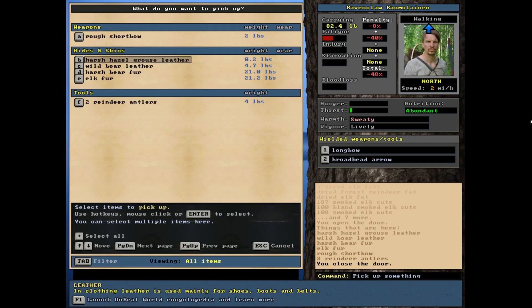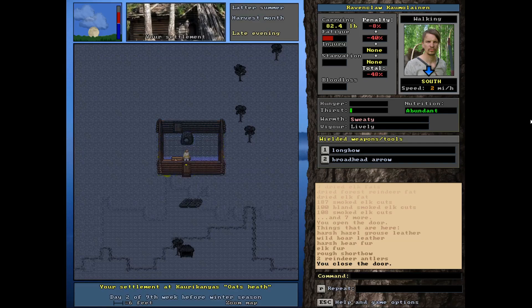I'll probably need to make some more skis because I've got some really inferior skis right now. I've also got a bear fur, which is pretty big even though it's harsh — that thing's probably valuable — and a nice elk fur. So we're getting our start; we don't have a whole lot but we can build.